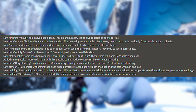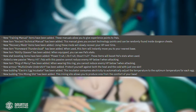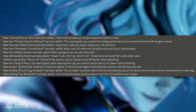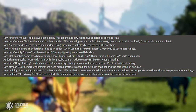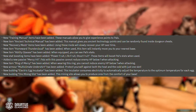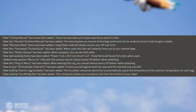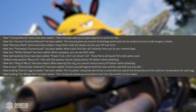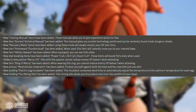They added something new that you can build called the electric egg incubator, which consumes electricity to automatically adjust the temperature to the optimum level for each egg. They also added another building called the ore mining site, which allows you to produce ores from the comfort of your own base. I love this because it enables you to build your base wherever you want — you don't need to worry about having certain ore nodes there. You can build literally wherever you want and have all the resources right at your disposal, which is going to do so much for people on multiplayer servers.